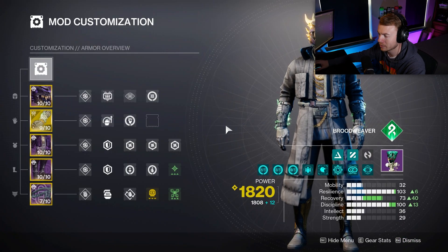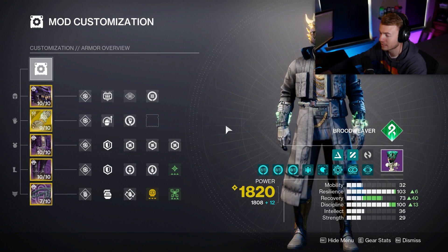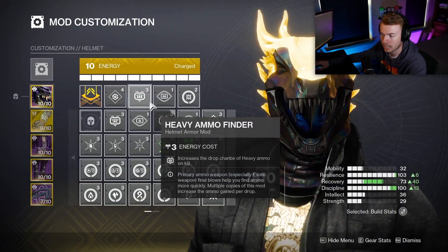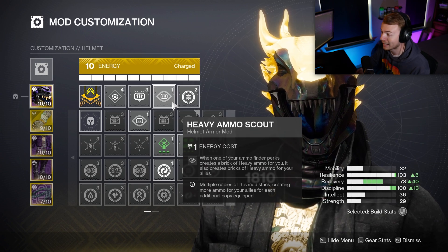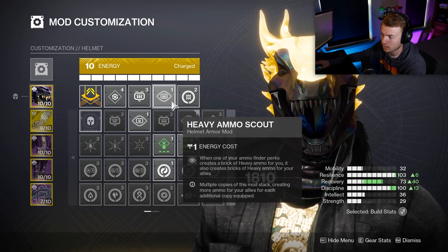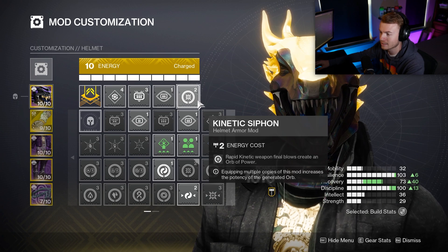Mod-wise, here's everything I'm using with the build — there will be a DIM link and Mobilitics link in the description if you want to apply it yourself. On my helmet, I have one copy of Heavy Ammo Finder and Heavy Ammo Scout. Since we're relying on primary exotic add clear, this is going to effectively generate ammo for us and teammates. Since Necrochasm is still a kinetic weapon, we are using Kinetic Siphon.